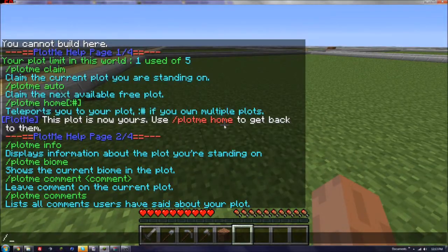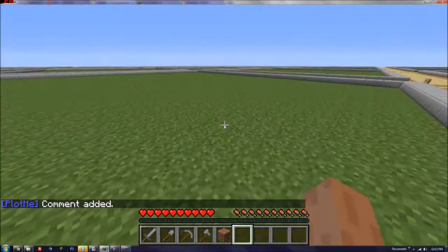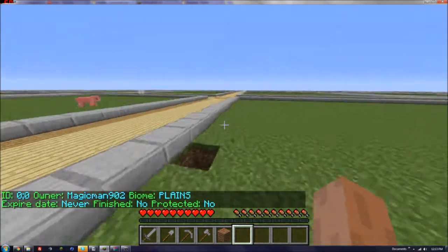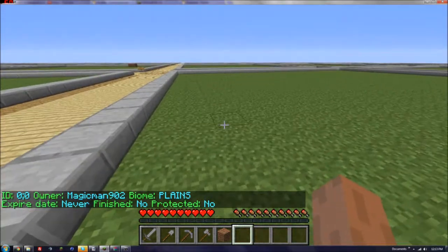You can leave comments and stuff, which is more advanced. So if you want — say this will be more for the users — say I want to comment. I commented on this, so then the owner would get some sort of message that would be received. And then if you type slash plot me info, it will tell you the info of the plot. It says the owner is MagicMan902, biome planes.